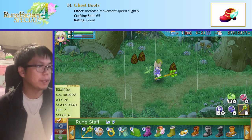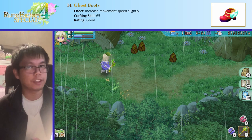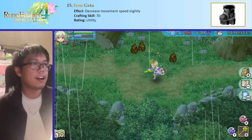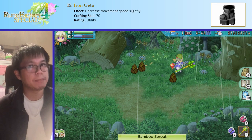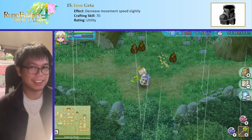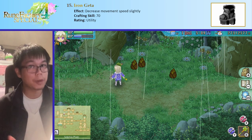Next one are ghost boots. Ghost boots increase your movement speed slightly. You can see how I've normally walked — if I use ghost boots, I'm a decent bit faster. Iron Gethard, on the other hand, decreases move speed slightly. It's very very minor, but it is slower. Oddly enough, that slower movement can have some utility: if you're trying to use free farming boots, being able to move smaller distances is very convenient for tight packing.